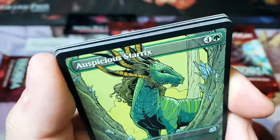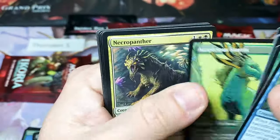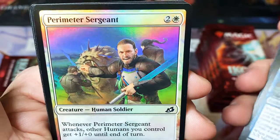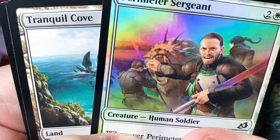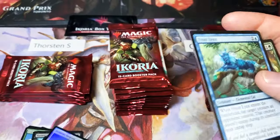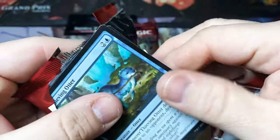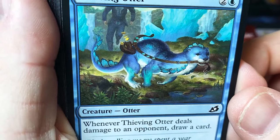Eye catcher — with all the greens in this, that's just a really good looking card. Shock Typhoon. And a Perimeter Sergeant. His arm is in the lion's mouth. Little thievy boy.